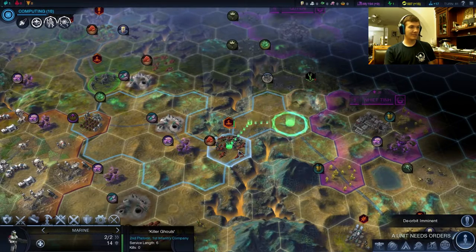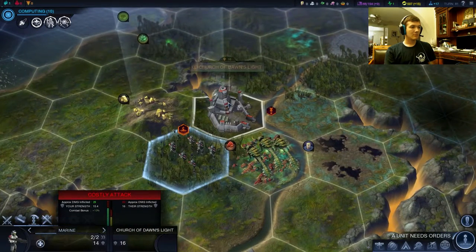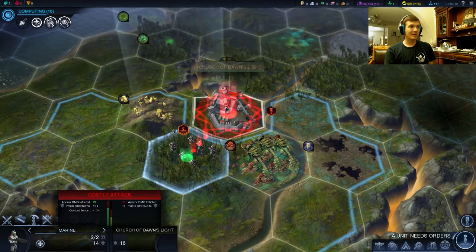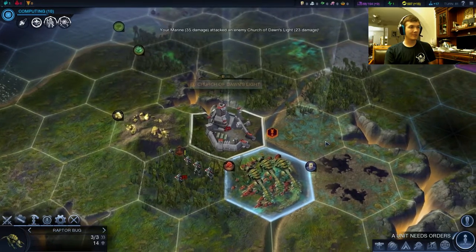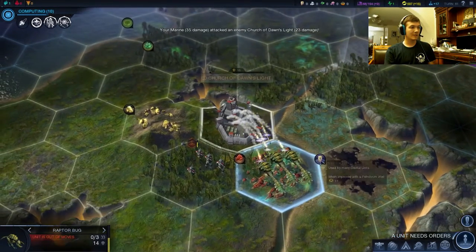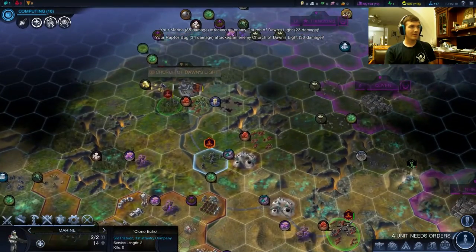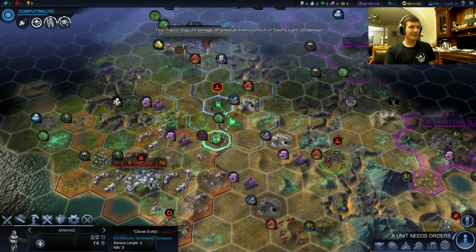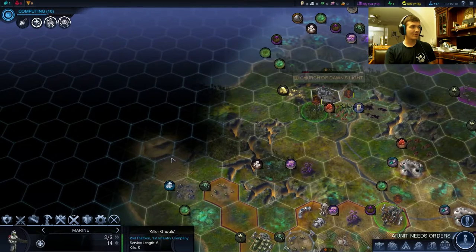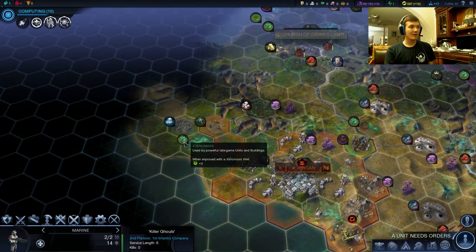This guy's obscenely close to dead, but still marines would do nothing to him. Wow, our heal rates are actually faster than the church — so that's the only reason we're gonna be able to take down Church of Dawnlight it looks like. Yeah, what are we doing here? These guys have it covered — they don't need us. We can just go back down south. One other thing I might want to do is explore this region — it's kind of shameful that I haven't.